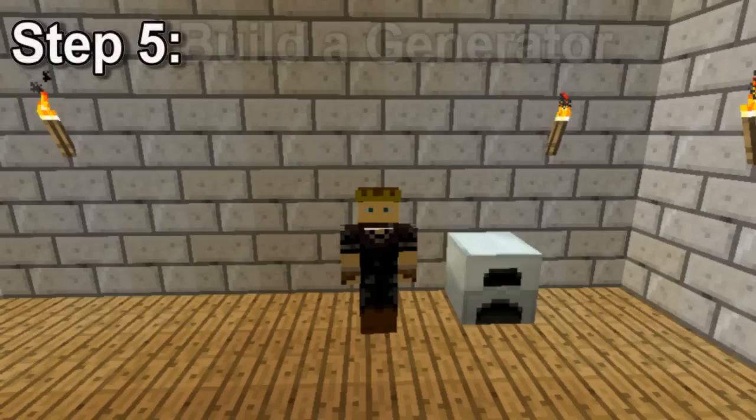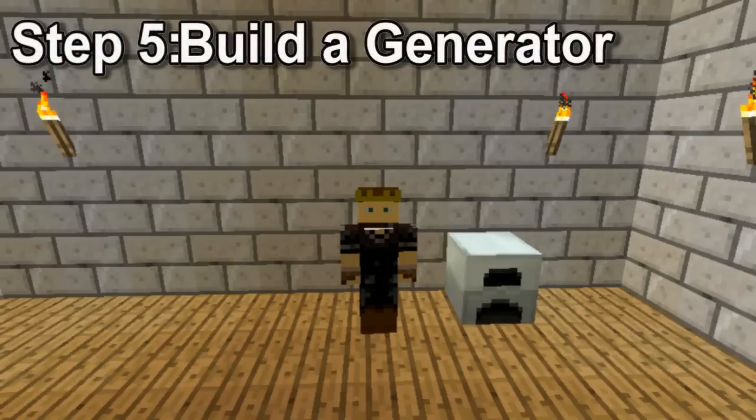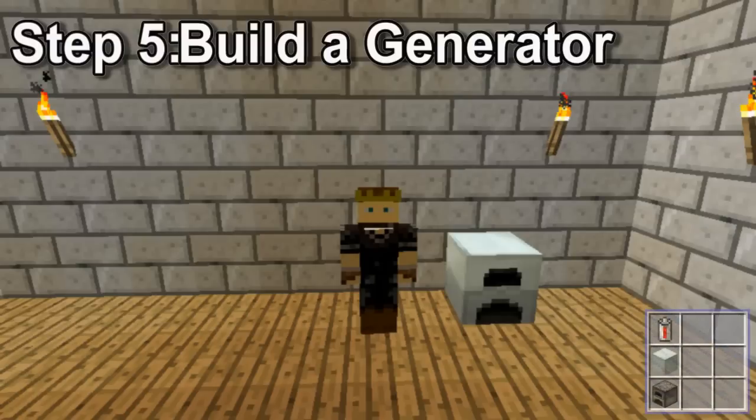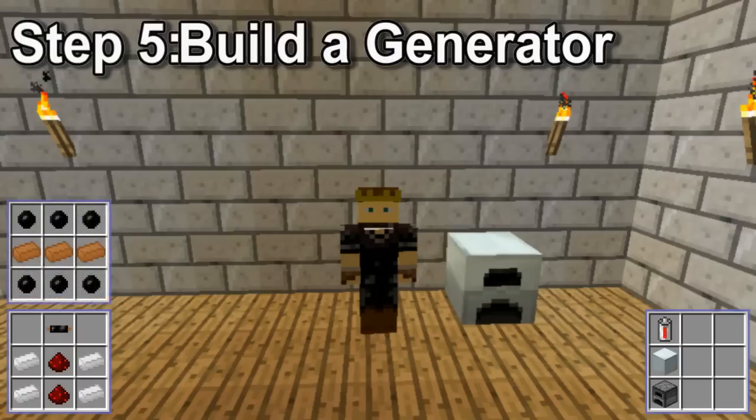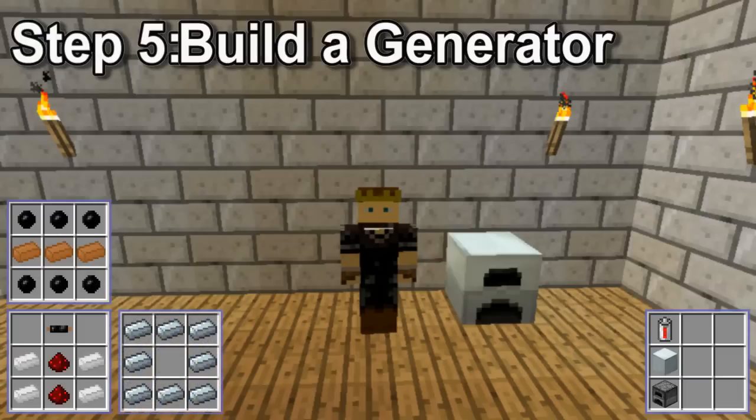Step five, build a generator. This is the first new machine you'll want to build. It's made by combining a regular furnace with an RE battery, which is made by four tin, two redstone, and a copper wire. The copper wire is made by a rubber and copper. You want to combine that battery with the furnace, and also with a machine block, which is a circle of eight refined iron, and you can make that by smelting iron ingots a second time.